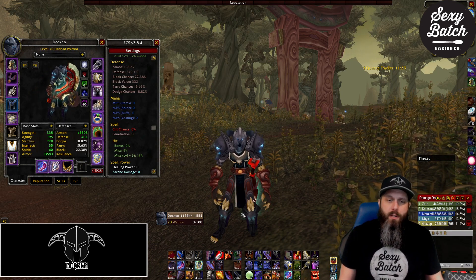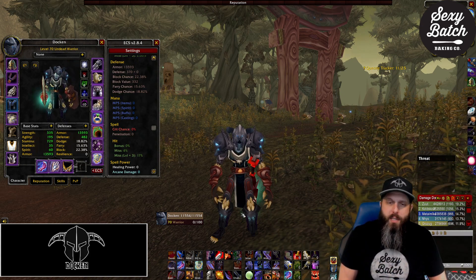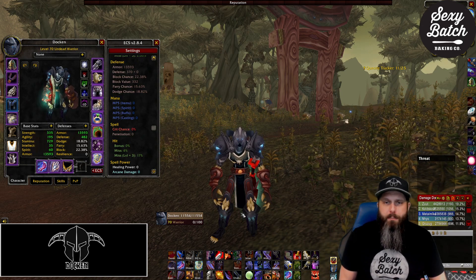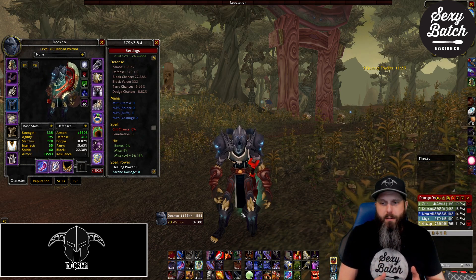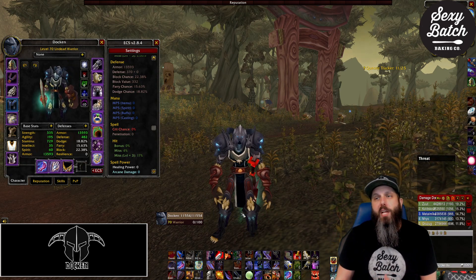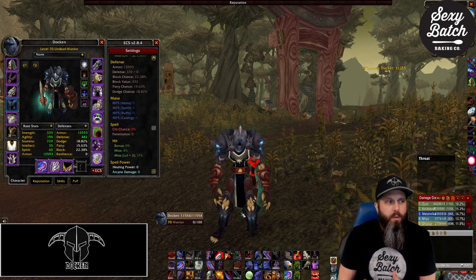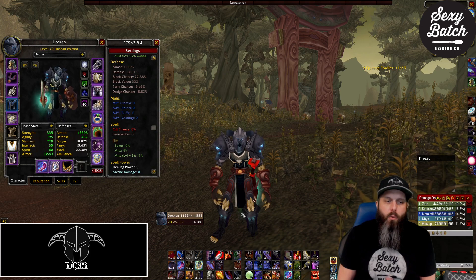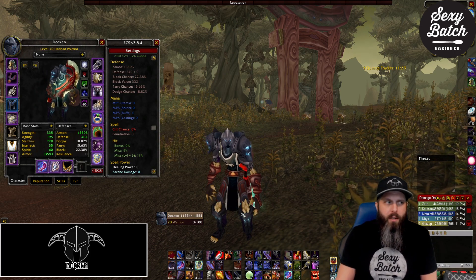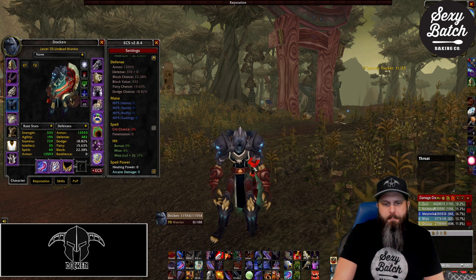I want to preface the entire discussion: the abilities we're going to discuss today have an innate amount of threat, meaning if you use Shield Slam it does a base amount of threat and then has additional threat from the damage that is actually dealt. The same thing with Heroic Strike, the same thing with Devastate, and a lot of other abilities.